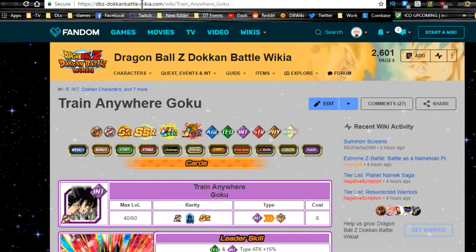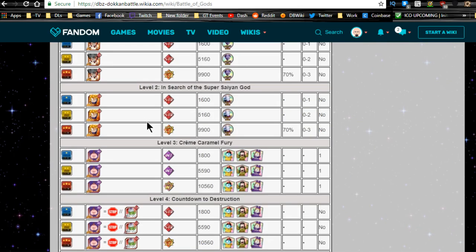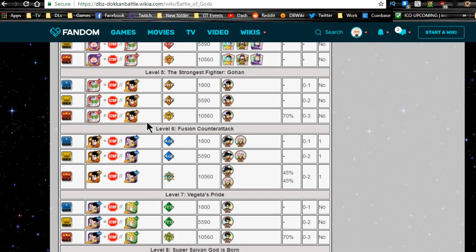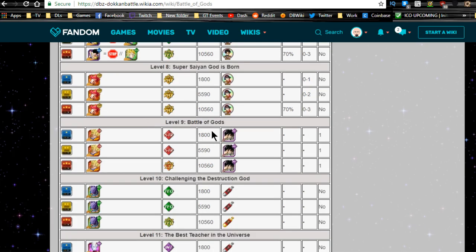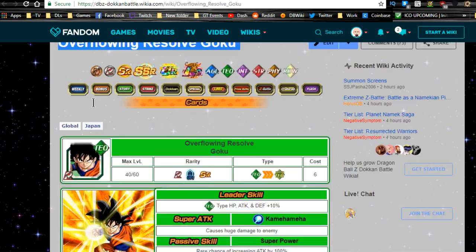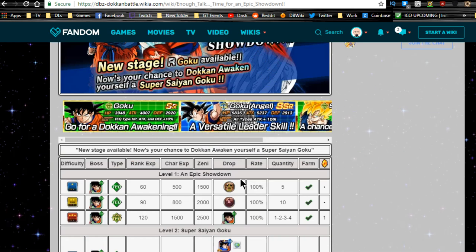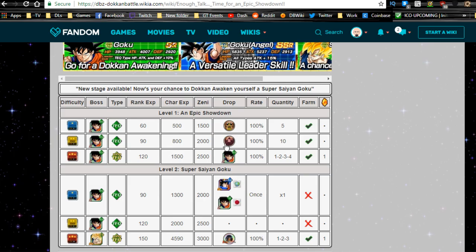The Train Anywhere Goku from the Dragon Ball Z Battle of Gods event is also available, but he's a rare — I wouldn't recommend it. There's also the Overflowing Resolve Goku available on level nine, dropping up to five times from the 'Enough Talk, Time for an Epic Showdown' event — just run it on Z-Hard.